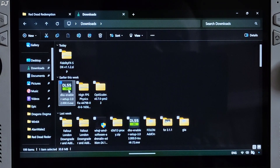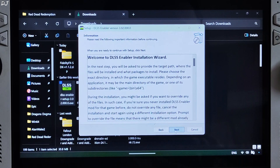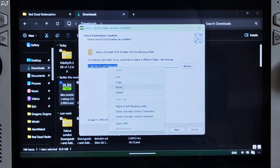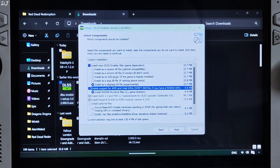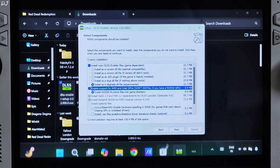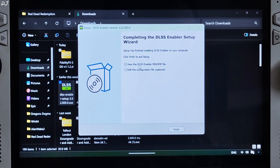Now just run the DLSS Enabler setup file. It's in the Downloads directory. Accept and click Next. Paste the game directory here, then Next. Select the option to install as a dbghelp.dll file. Also check the option to enable support for AMD and Intel GPUs. The ROG Ally comes with a Radeon-based GPU — the Radeon 780M. Click Next and Install. Then uncheck the final option and click Finish.